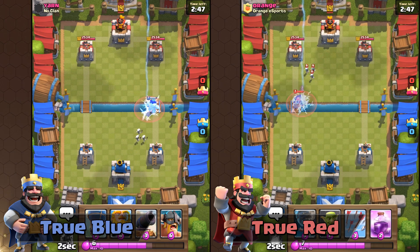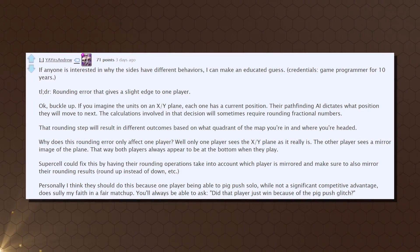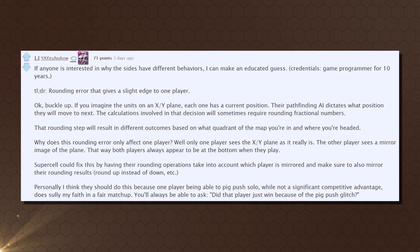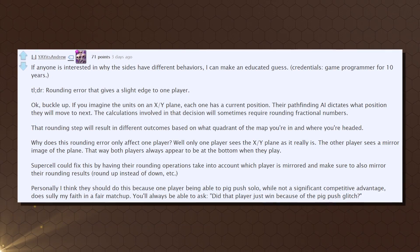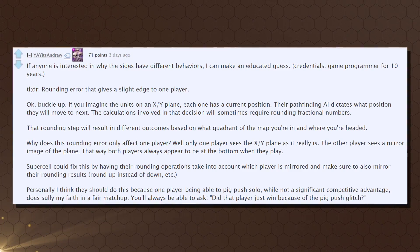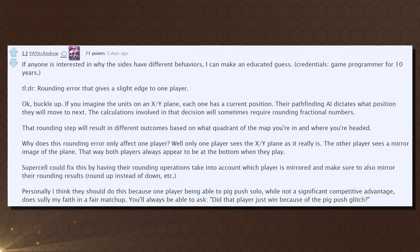Why does this happen? Andrew from Reddit makes an educated guess, explaining that the units are in an XY plane. The pathfinding AI dictates what position they'll move to next. The calculations involved in that decision will sometimes require rounding fractional numbers. This rounding step will result in different outcomes based on what quadrant of the map you're in and where you're headed. True Blue sees the XY plane as it really is, while True Red will see the mirror image of the true plane. This allows both players to appear at the bottom when they play.